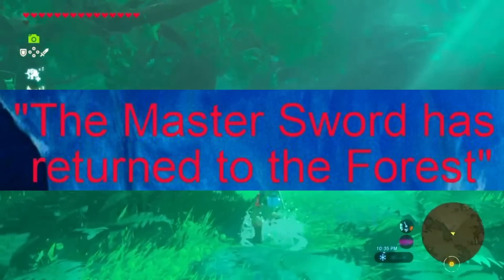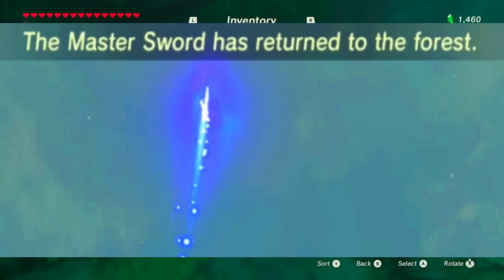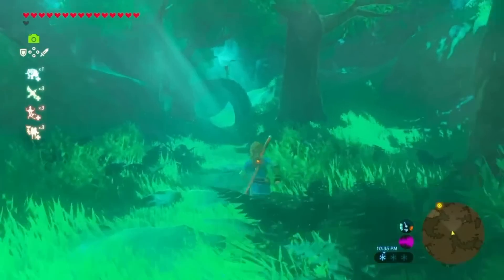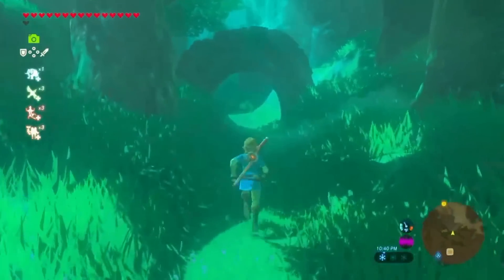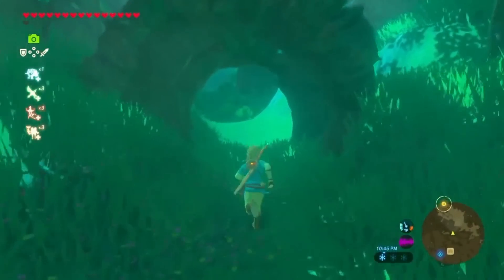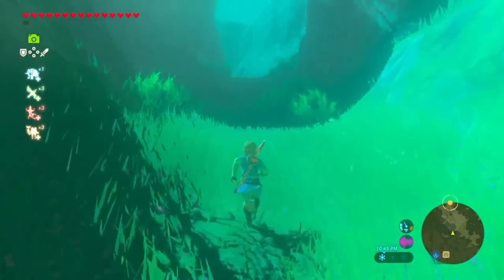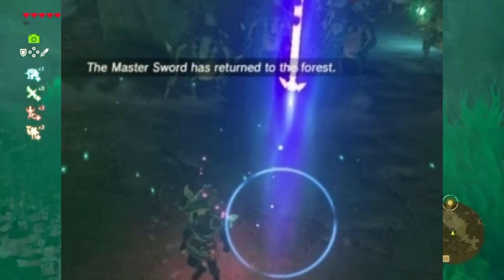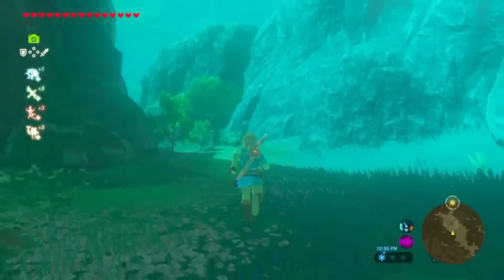You can actually get rid of the Master Sword in Breath of the Wild through a glitch. To do it, you have to overload the game's memory system by activating several arrows at once. If you succeed in dropping it, it won't just drop to the ground — a message will appear saying 'the Master Sword has returned to the forest,' and the Master Sword will fly across the land to the Lost Woods where you can retrieve it again.